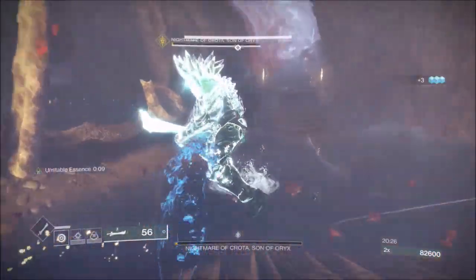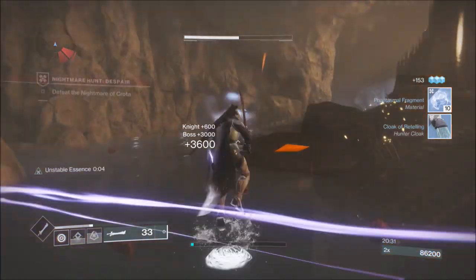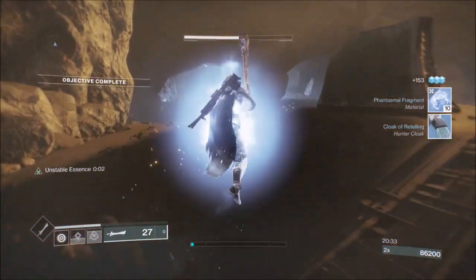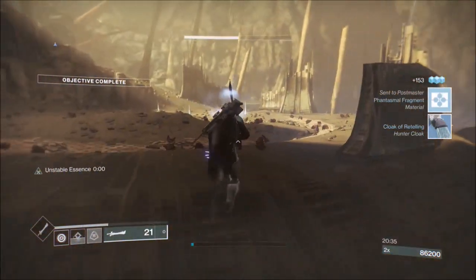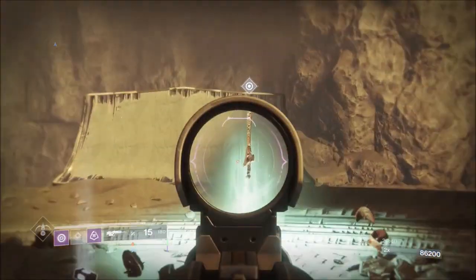We're just going to run over here and drop Crota real quick. As you can see he went off the edge there but I ran down - I never slammed from the top because he'd have killed me. You've got to be on the same level as him. And that's the run guys, thank you very much for watching, I hope this helps and I hope you enjoyed the run.